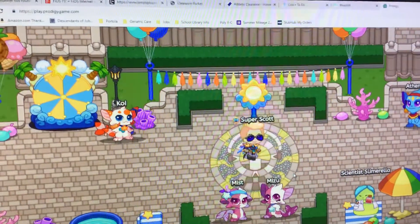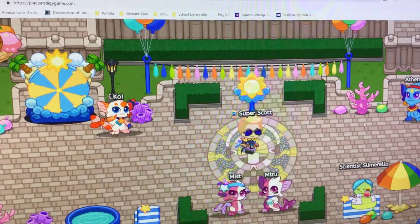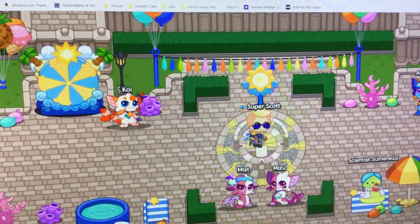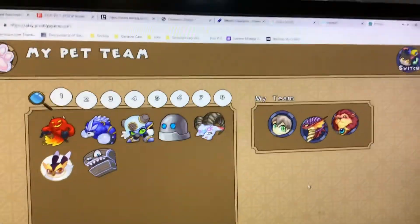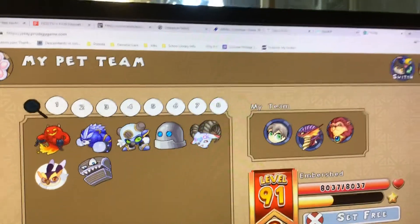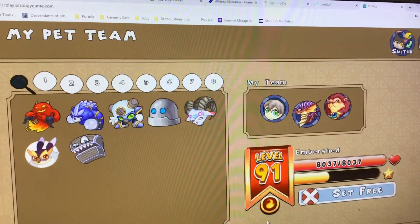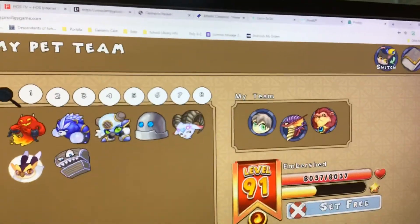Hello guys, today I'm going to be showing you how to catch the extremely strong and rare Embershed. If you don't know what an Embershed is, go to your pets menu — that right there is an Embershed. This dragon here, mine is only level one. As you can see, it is a flame slash fire type with minus 8,000 health.